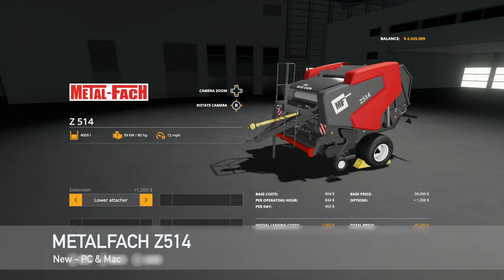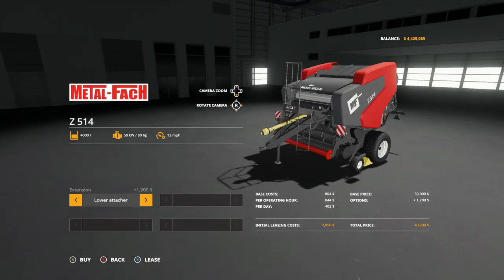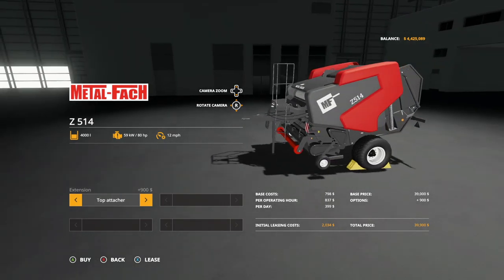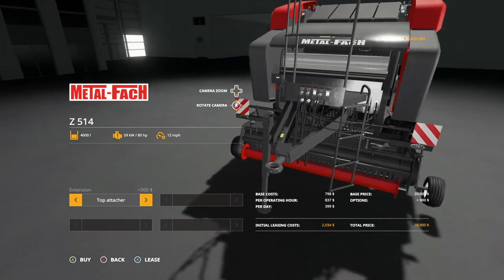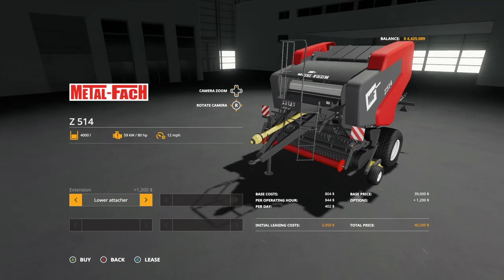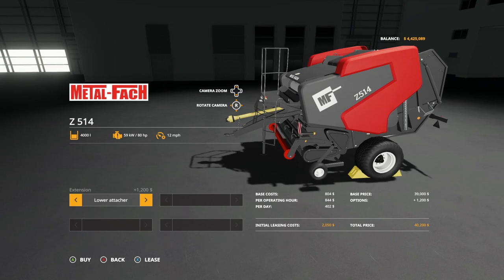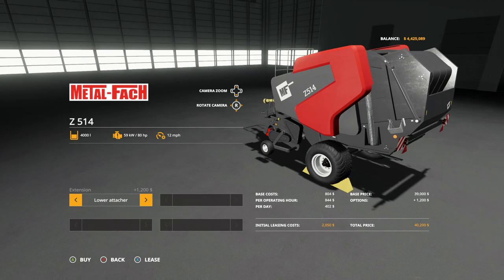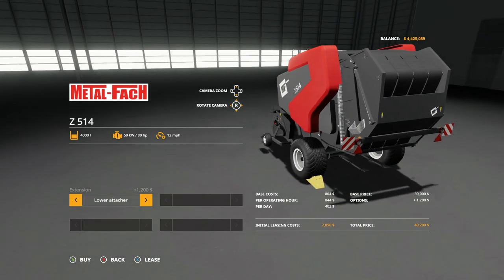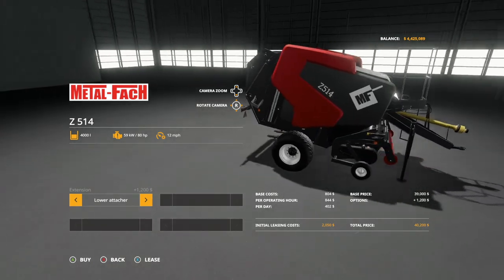Making our way into new mods for PC and Mac players today — we've got four of them. First up, we have the Metal Fact Z514. This is going to cost you $40,200. We've got two different attachments: you can go with a top attacher, which looks to be hydraulically powered, or the lower attacher, which is probably what you'll use for most things. This makes normal bales — 4,000 liter round bales. It says 80 horsepower required, however online it says 100 horsepower required. And of course 12 miles per hour — nothing different, but this is a very cool looking baler.